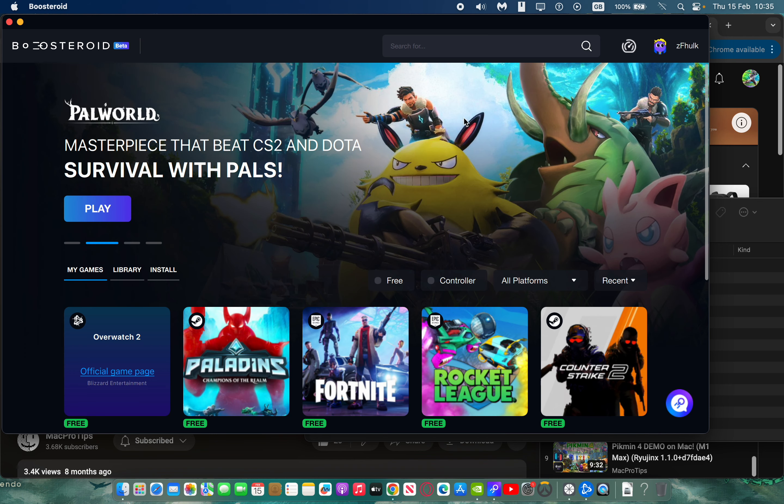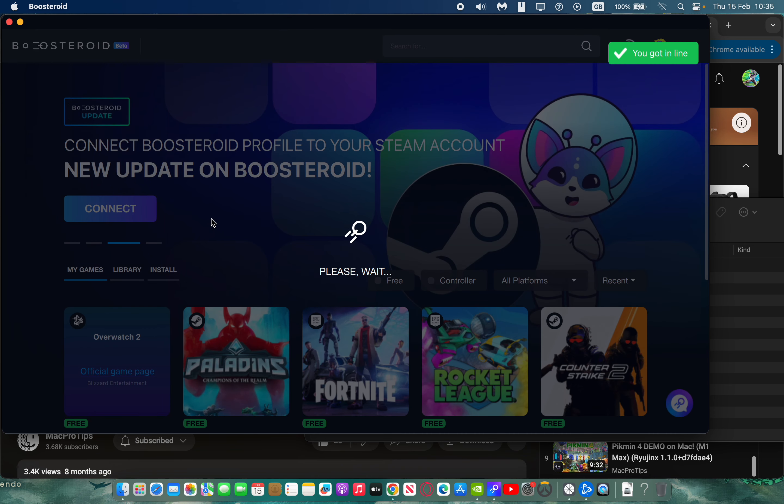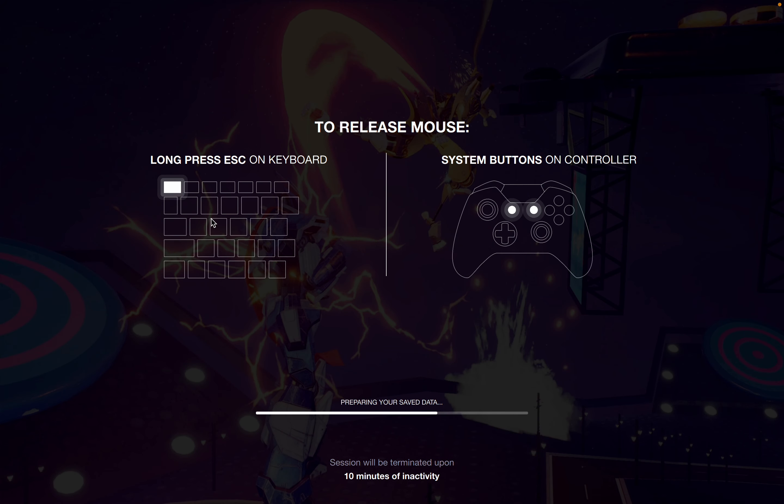So we want to test this out, so let's go ahead and open up Overwatch. Searching for the nearest data center. Long press Escape on keyboard to release the mouse.